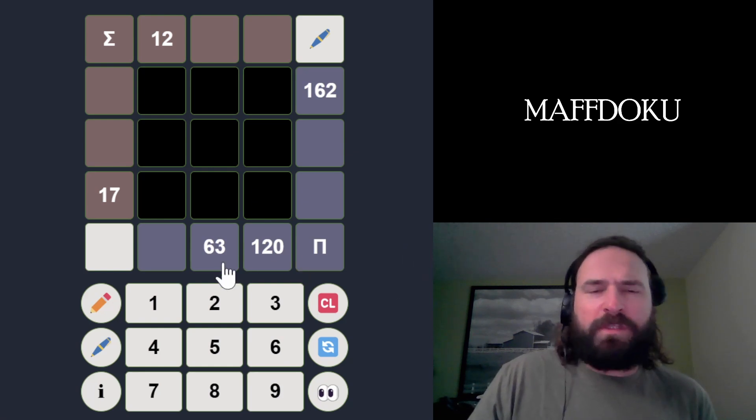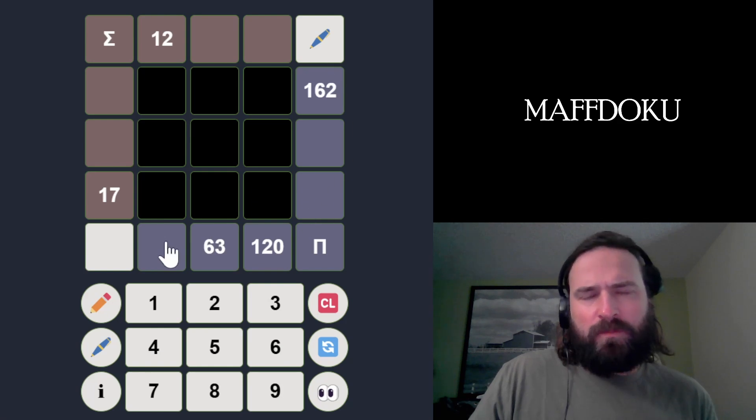Let's smash a Mafdoku. Mafdoku is a little Sudoku puzzle. We've got to put the numbers 1 through 9 in the black boxes. Purple clues are products. Brown hints are sums.